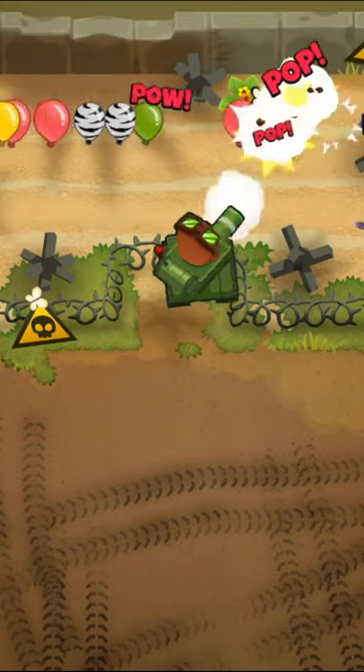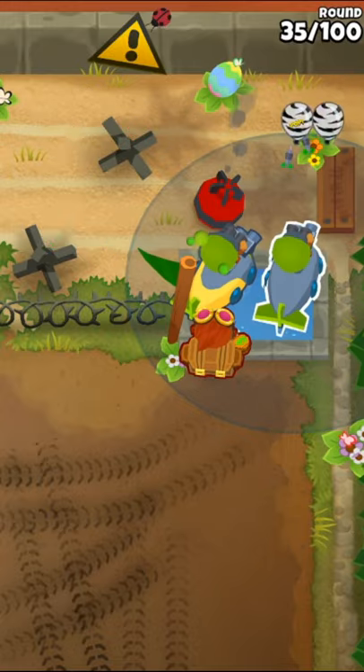Next, we'll remove the obstacle and place down Churchill. If you don't have Churchill, you can use a bunch of different heroes, but Quincy and Etienne would be the easiest.